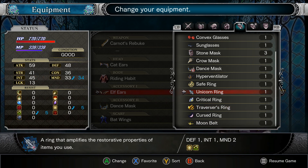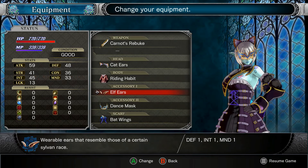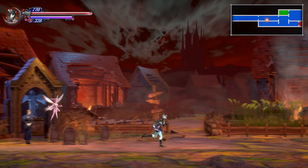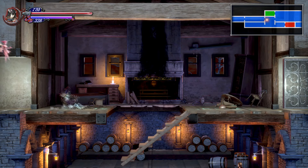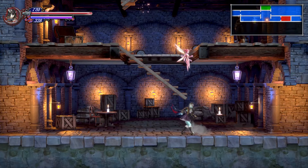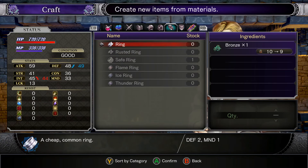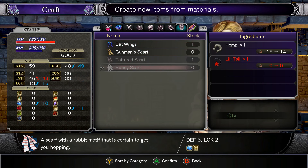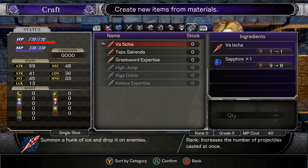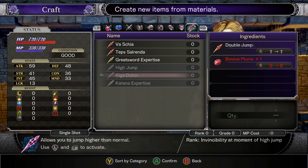What's the unicorn ring? Restorative properties — I don't care about this. Moon belt improves back step. Maybe I should get something new for the back — I've been using the bat wing since like the beginning of the series. Can I craft any new back armor? I need lily tails for the bunny scarf which is what I want. Vaisha — greatsword expertise. I didn't know I could craft this.